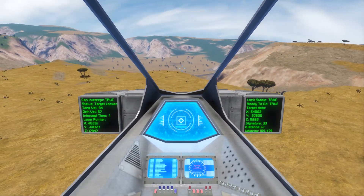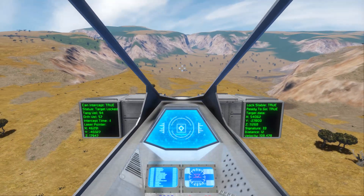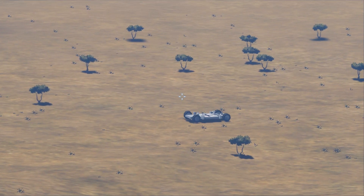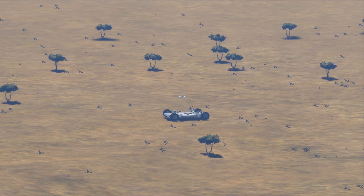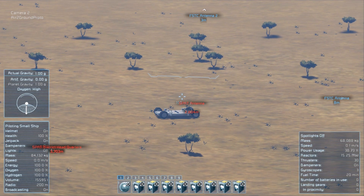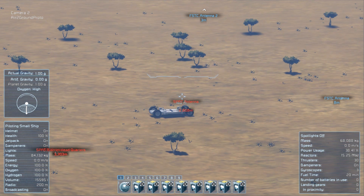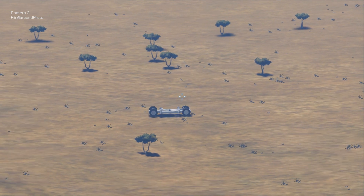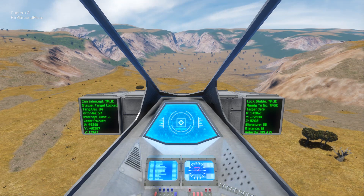I've also added some dodging to make the missile able to hit protected targets. That is the same rover I've used in previous tests, but now it has three Gatling turrets and one rocket turret. These turrets have increased the bounding sphere of the rover, and that made target lock more stable occasionally.